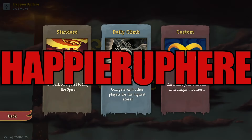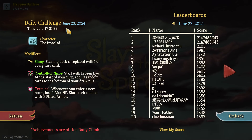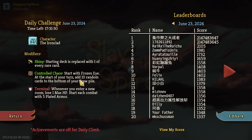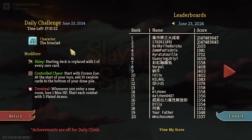Welcome to Slay the Spire. We're playing the daily challenge for June 23rd, 2024 with the Ironclad character and the 'shiny' modifier. The starting deck is replaced with one of every rare card. Control Chaos starts with a frozen eye, at the start of your turn adding 10 random cards with one view of the drop pile. Terminal means whenever you enter a room you lose one max HP. Each combat starts with five plated armor. Shiny decks are usually a lot of fun.